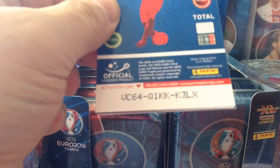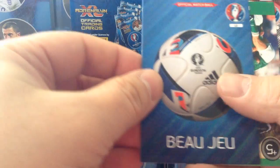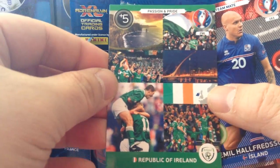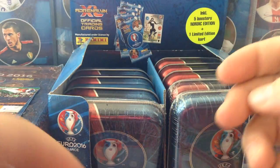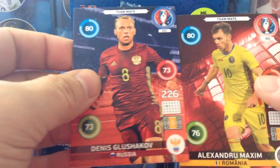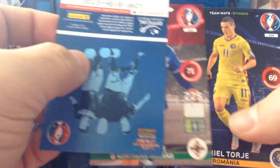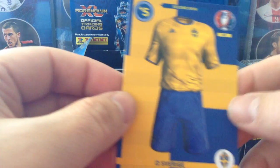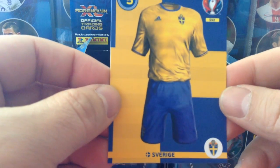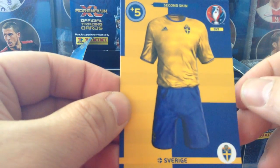Some lovely cards in there that we need. Base, base. We got the ball. Republic of Ireland — Passion and Pride. More base. Two base cards. Switzerland logo. Two base. And beauty — Second Skin SV2 for Sweden.